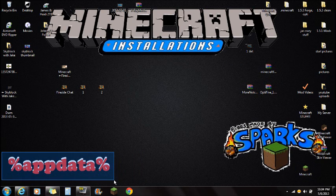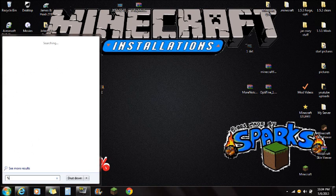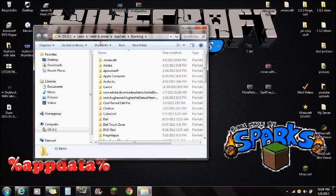You're going to see %appdata% on the very bottom here. What you're going to do is go to Start and type in %appdata% — that's percent, A-P-P-D-A-T-A, percent. Then you're going to see the Roaming folder at the very top. Click on that Roaming folder and you're going to see the dot Minecraft folder at the top.